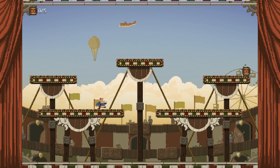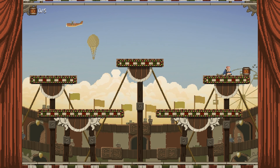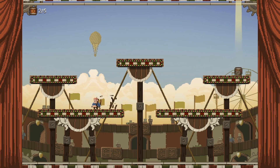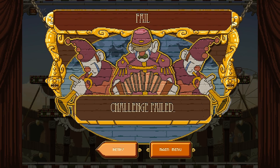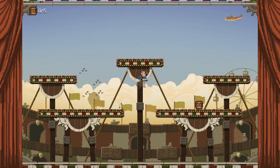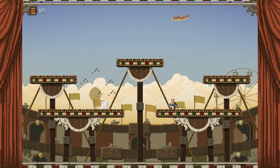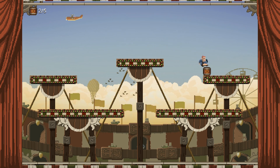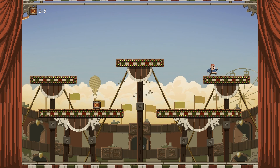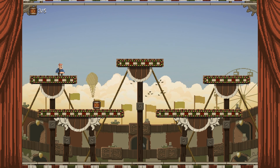Alright, so this is the first level in the campaign mode and it serves as a sort of tutorial. The controls are easy. You can see you die if you fall off the edge there, and you can instantly retry. So you have to pick up these barrels without dying. You can double jump, jump on space and move left and right on the arrow keys. And you can jump through here and come out the other side.